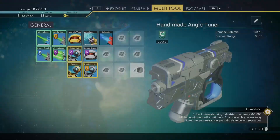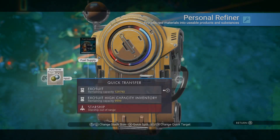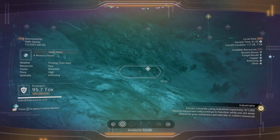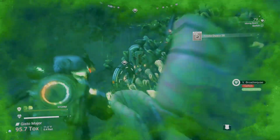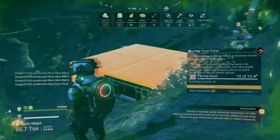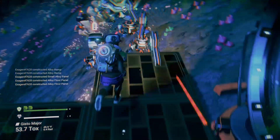I need a bunch more chromatic metal. Let's do some more power — another battery. I need more magnetized ferrite. The reason I want to build more storage is so I'm not limited to 250 units per hour — if I build a bigger storage container I can let it run in real-world time and when I log in I'll have the full thousand capacity. I never build on the floor as a rule, I always put a little platform. This is gonna be the spot.